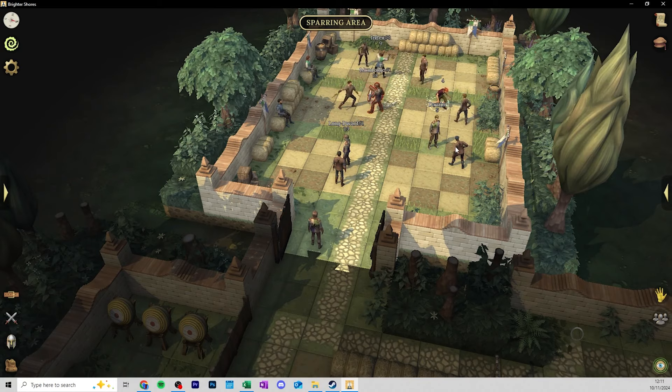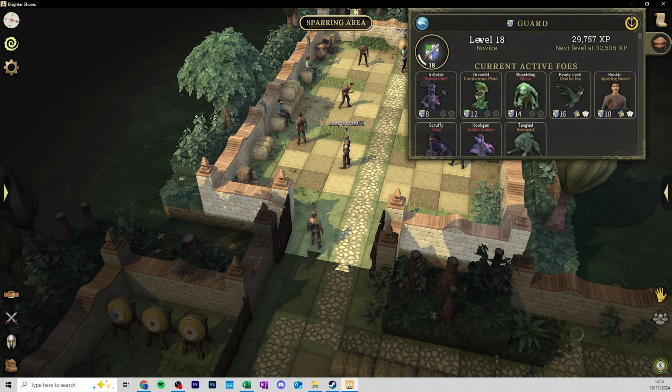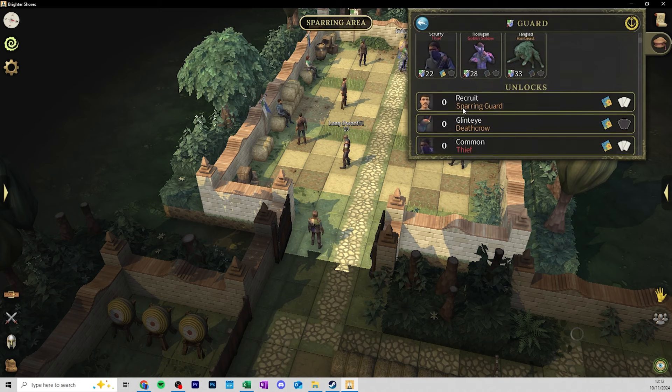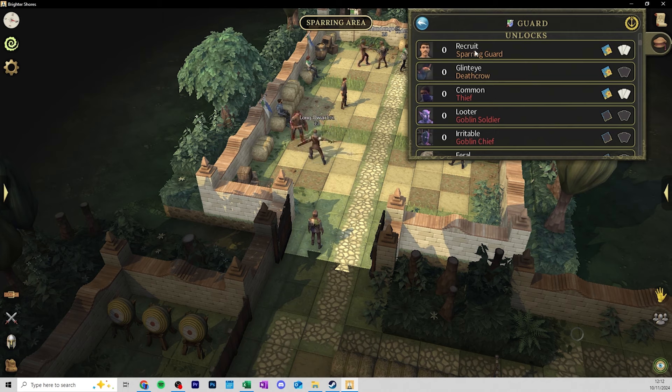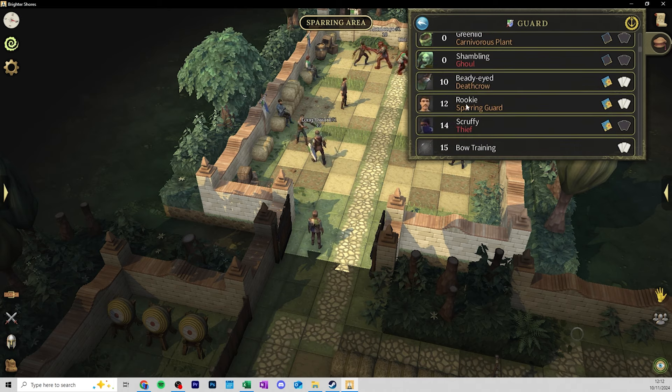The sparring guards do go up in level as well. Once you get to around level 12, you'll find they upgrade. If you go into your guard level menu, you'll be able to see all of the unlocks you've got. You're going to be going against the recruit sparring guards to start, and then the rookie guard comes in at level 12.